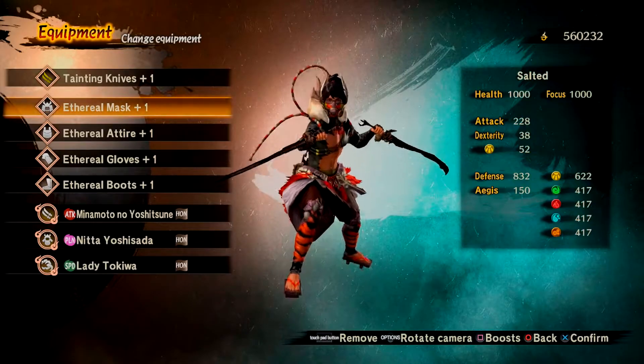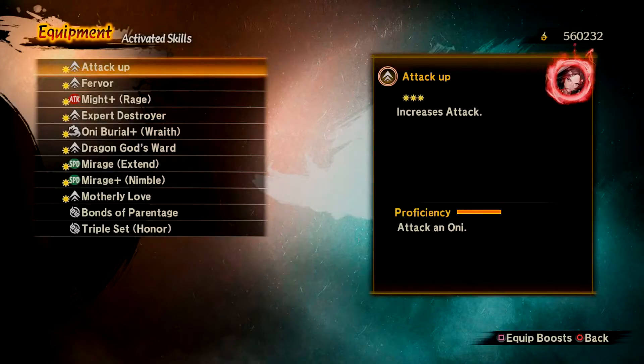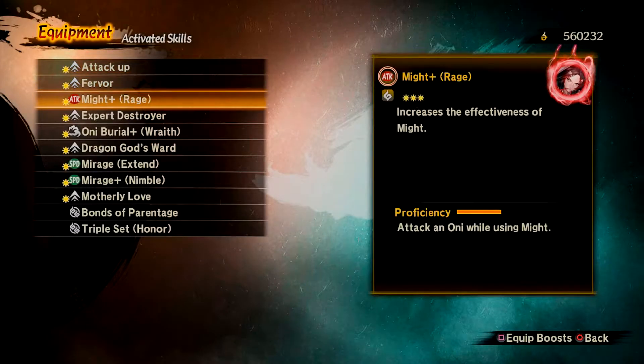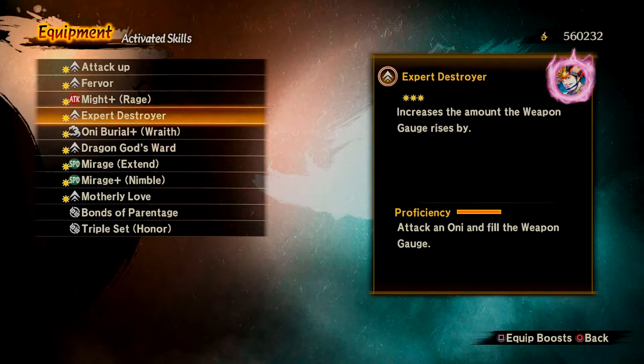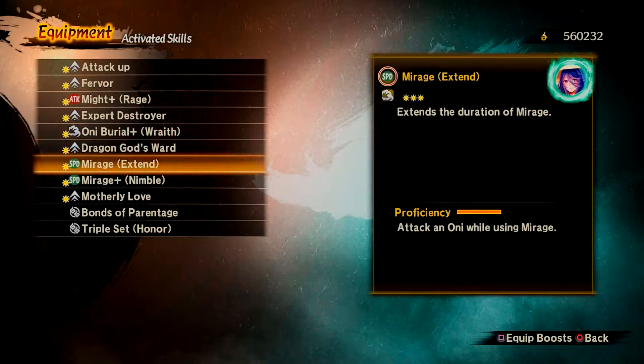Equipment consists of your weapon, armor pieces, and your three Mitama. These will impact your attack in elemental and regular defense stats, but your armor also affects a stat called Aegis, which is the speed that your red health gauge regens.